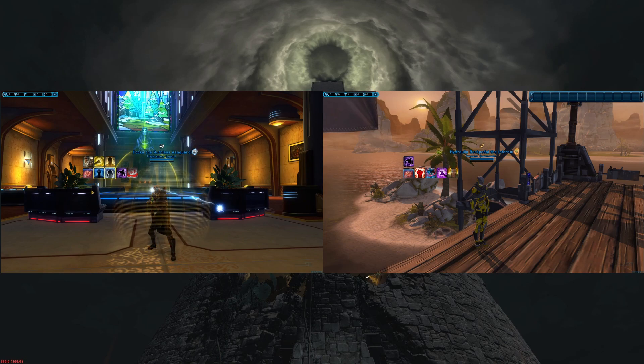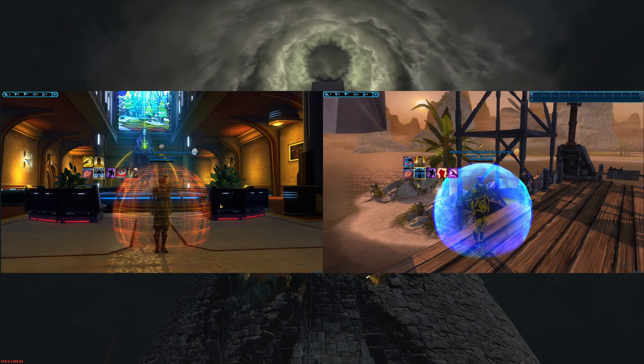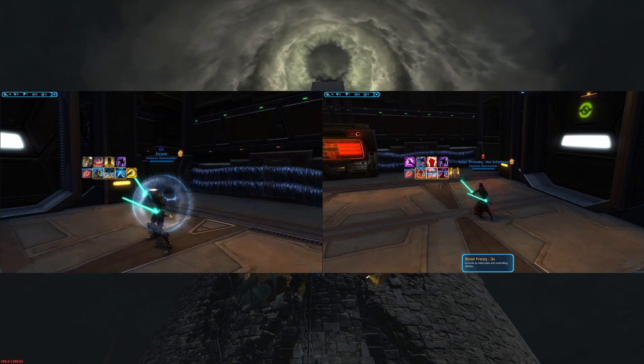There are three animations that are tricky. The Pyrotex Shield doesn't show that it has CC — there's no animation for it, but you have to look for the icon. Shroud is sometimes inconsistent, which sucks, and there's no animation for Deflection CC Immunity.